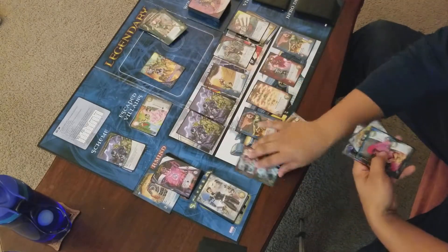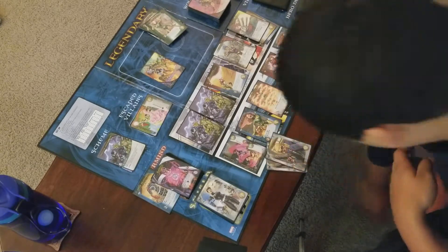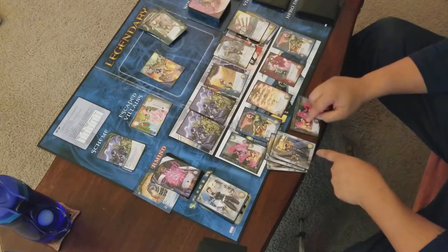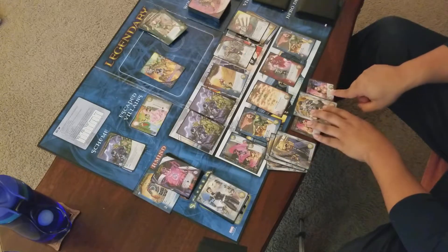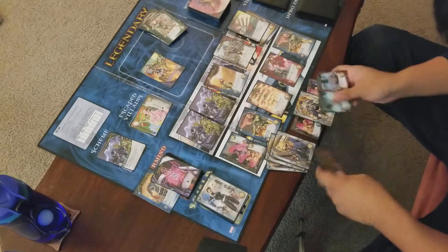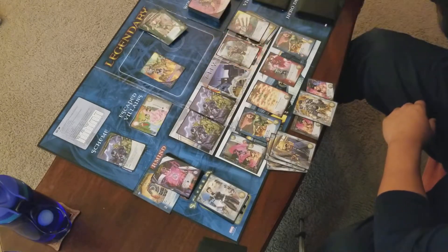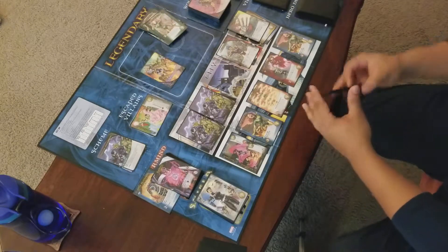I'm gonna buy this Legion. I'm gonna use the two fight here — two, three — and use the fight ability on this one: plus one for each different class in my discard pile. I have two classes, so that's two fight there — one, two, three, four, five. I'm gonna defeat this villain and get a hero I can use. End my turn.